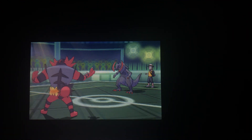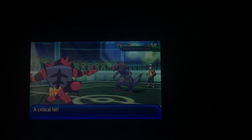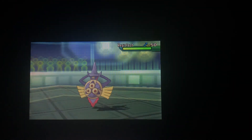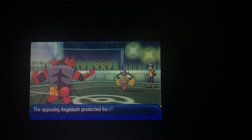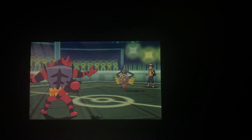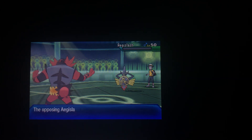I get hit by a Rock Slide, which does a decent amount of damage, but luckily I don't get flinched. I go with Darkest Lariat, and that finishes off the Haxorus — critical hit. I'm going to assume that crit mattered. Next out is Aegislash. He goes straight with King's Shield, because he knows Incineroar is a physical attacker and wants to lower my attack. I go straight with Flare Blitz boosted by the Sun, which does a ton of damage. Bye, Aegislash.